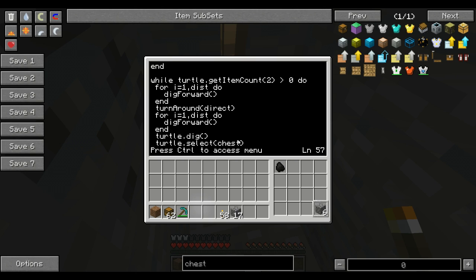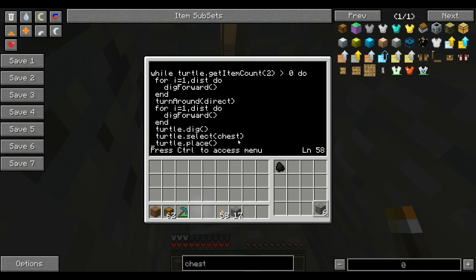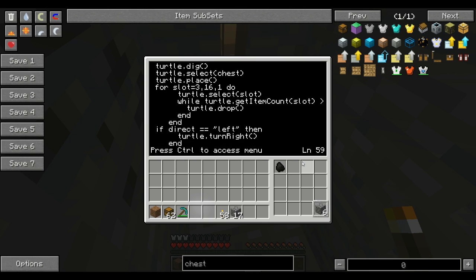The next thing is the whole program itself. It's going to get the item count and check the chest count. Since I don't have any chests in the slot, it stopped and it's going to wait for you to put more chests in to start again. So what it does is dig all the way down the tunnel, turn around depending on which direction you told it, and then come back. After that, it digs a hole in the wall, selects the chest slot, places the chest, and then goes through the turtle's entire inventory — all these slots — and puts them all in the chest.